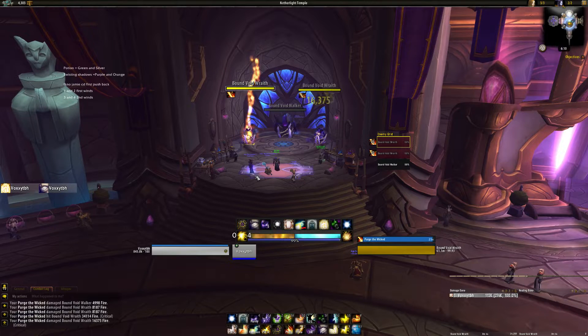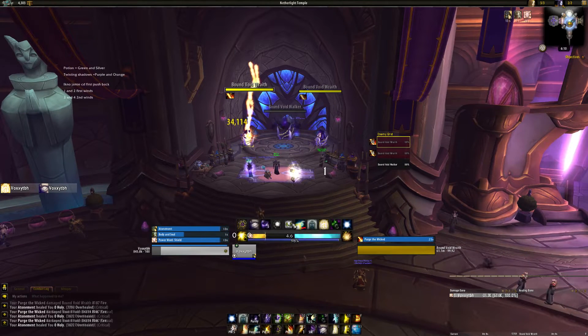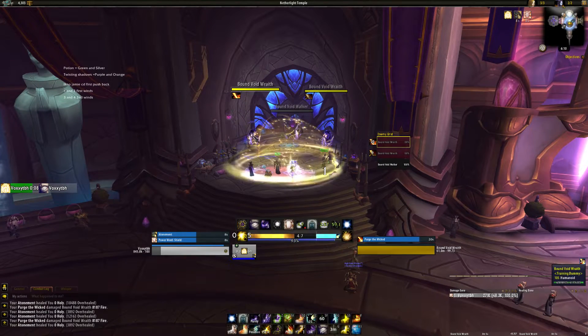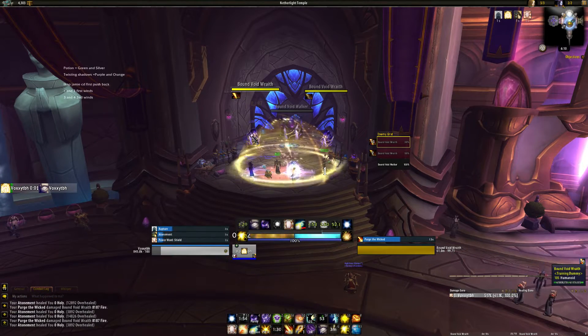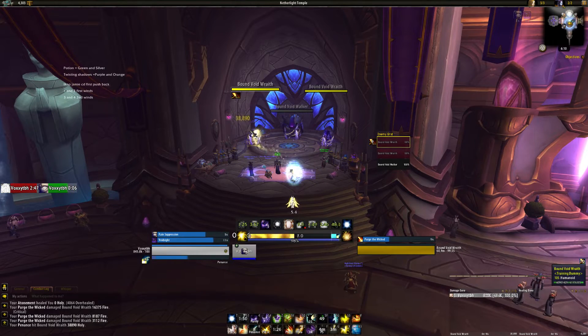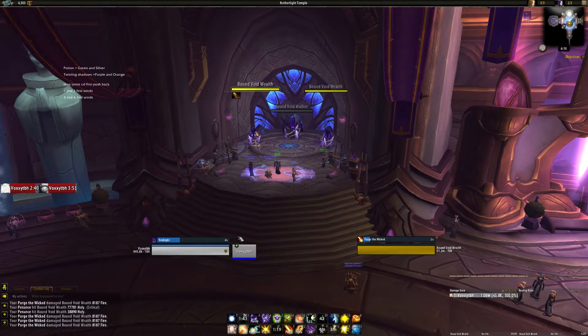Other things that pop up in combat would be the weak auras over here, and this is where most of my tracking happens. I can track my Power Word Shield in the middle, Penance cooldown, Barrier, Mindbender, Rapture, my artifact weapon, Light's Breath, Pains up, and dispels. Also the mana bar — yeah, that's kind of an important one. I do need to move the combat timer that I had there.